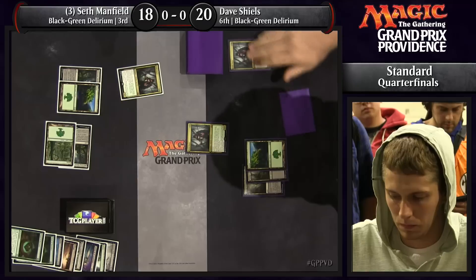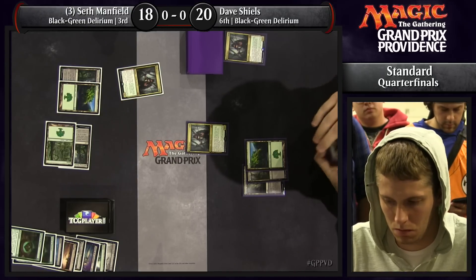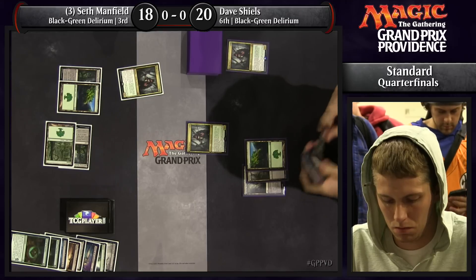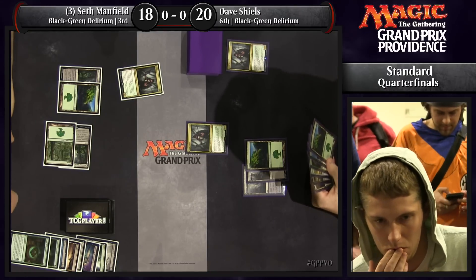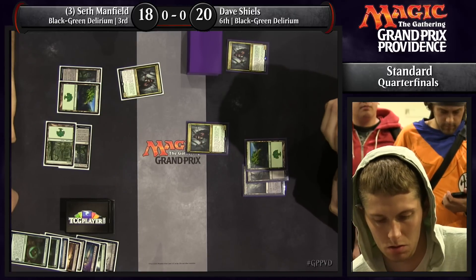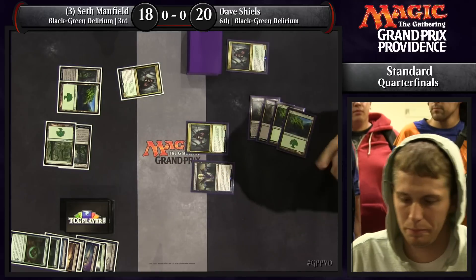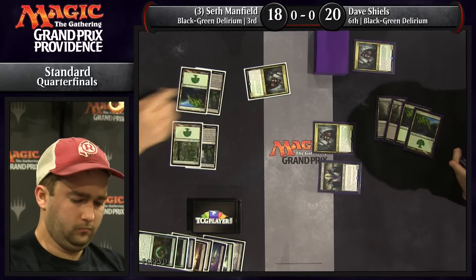Both of these players like to take their time with decisions. Seth's Grim Flayer stayed home — that's pretty interesting. He clearly does not have a spot removal spell for Dave's Grim Flayer. But based on what he's seen, Dave has no removal spell for Seth's Grim Flayer either. So he's thinking: I can keep Dave off of Delirium while I have it, meaning I can start using all of these powered-up cards where Dave's stuck working to get his Delirium. The logic is sound.